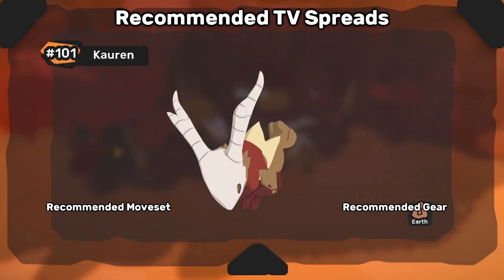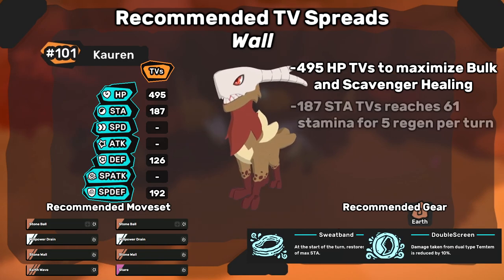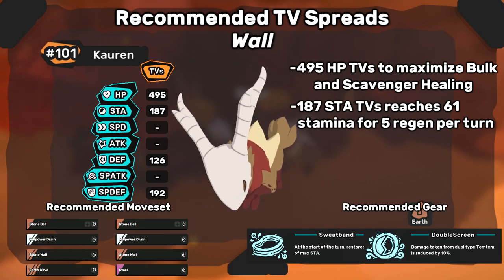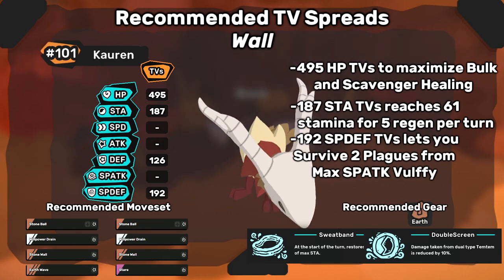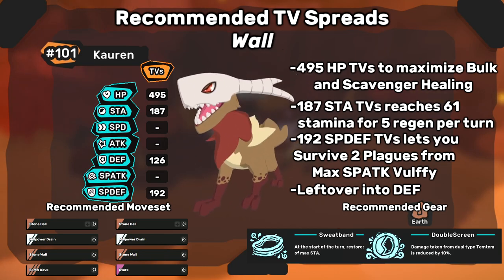With the bulky attacker build covered, if you wanted to play Corrin as a wall, here are the TVs I'd recommend. Max HP to maximize bulk and Scavenger healing. 187 stamina TVs reaches 61, which gives you a lot of freedom to use attacks and buff with Stonewall, especially if you're using Willpower Drain often. 192 special defense TVs lets you survive 2 Plagues from Volfi, and the rest goes into defense, which will make defensive buffs like Stonewall scale higher.